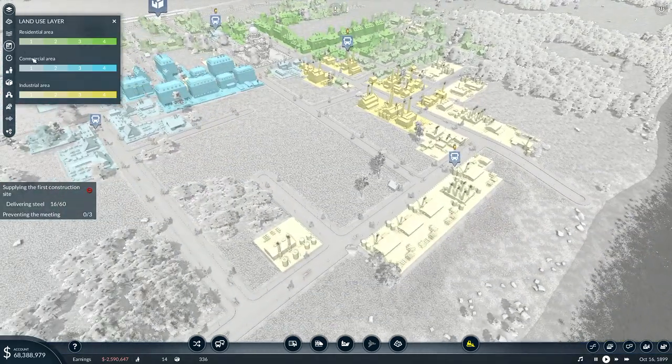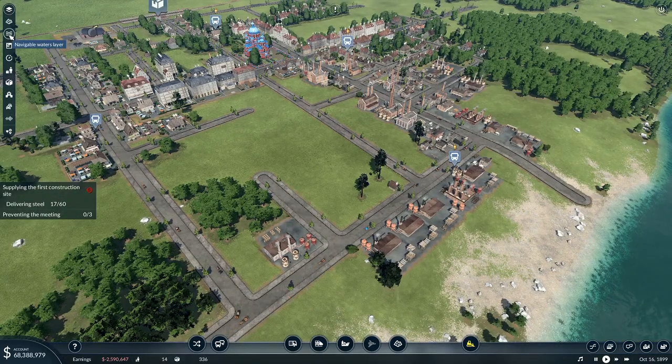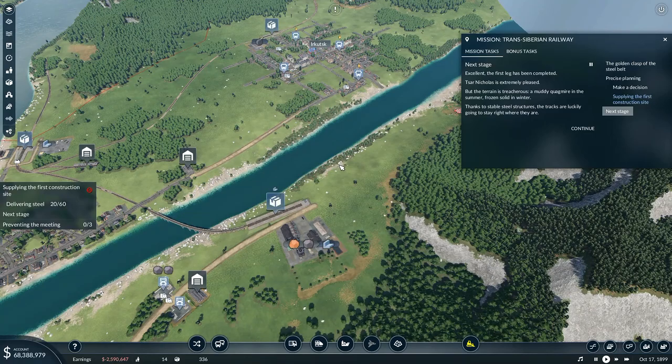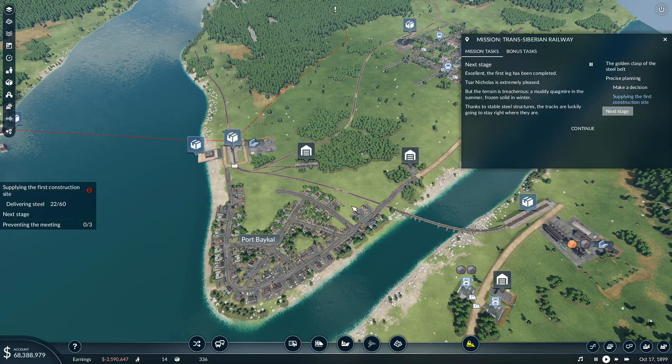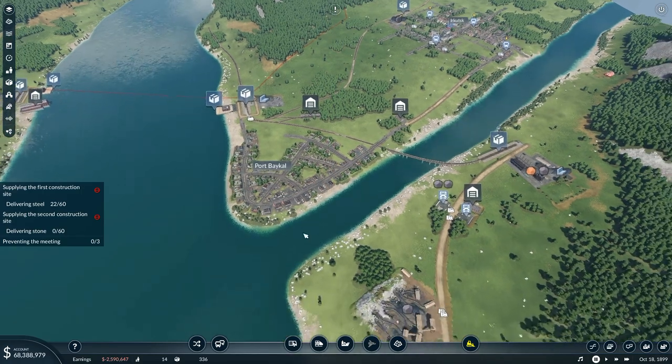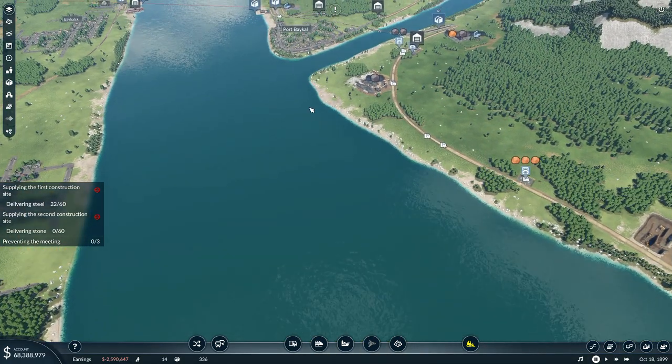A new notification: 'Navigable - excellent, the first leg has been completed, Czar Nicholas is extremely pleased. But the terrain is treacherous - a muddy quagmire in summer, frozen solid in winter. Thanks to stable steel structures, the tracks are luckily going to stay right where they are. Nothing happens without materials - now make sure they are ready and waiting by the time the next leg is to be completed. Supply the second construction site with stone.' Right - stone for the second construction site.